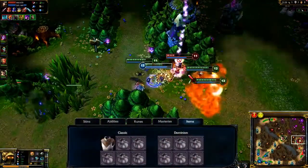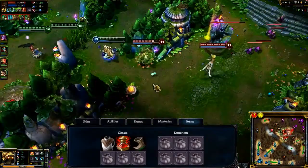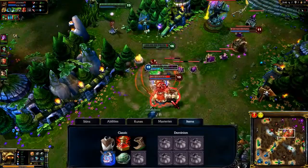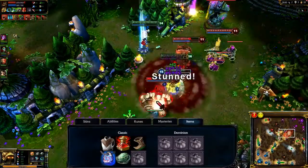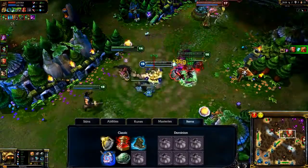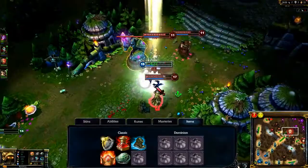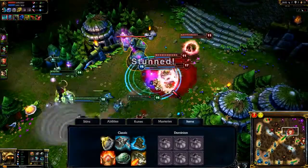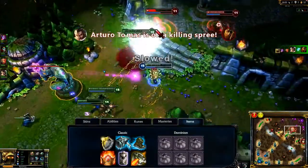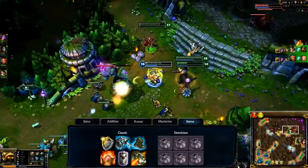In Classic, I open with Cloth Armor and 5 health potions for quick jungling. I take Boots of Speed quickly to open up ganking opportunities, then transition into late game with Philosopher's Stone and Heart of Gold for extra income. I take Aegis of the Legion to support my team and grab Ninja Tabi or Mercury's Treads depending on what damage type I fear most. From there, I upgrade to Shurelia's Reverie and continue along the tank path — Sunfire Cape, Frozen Mallet, Force of Nature, and Randuin's Omen are all excellent choices. Generally, err on the side of too much armor, as it lets you tank enemy turrets and gives you bonus attack damage.